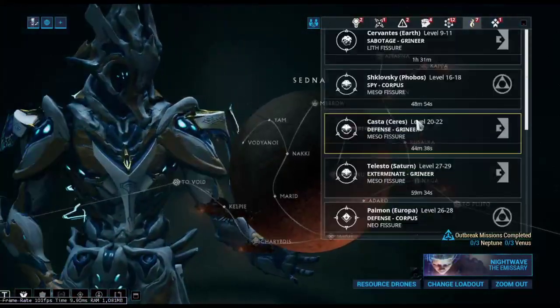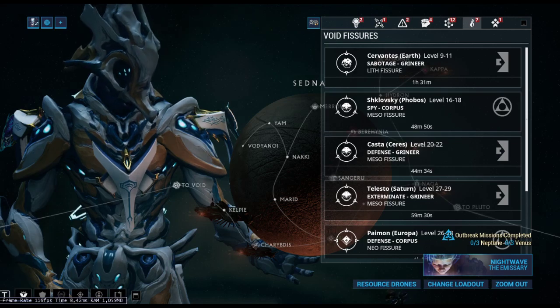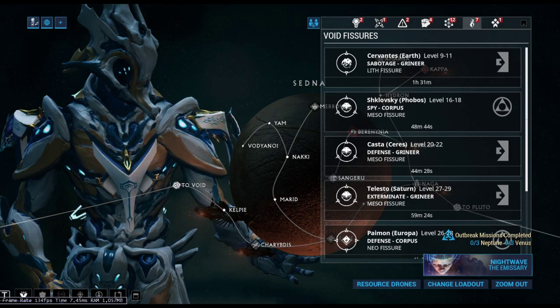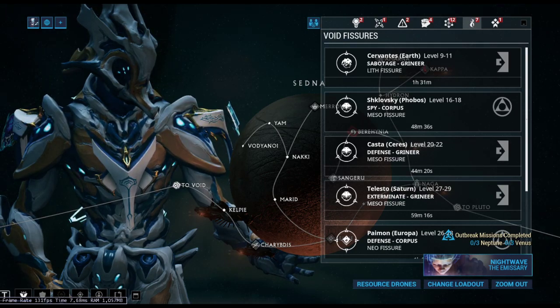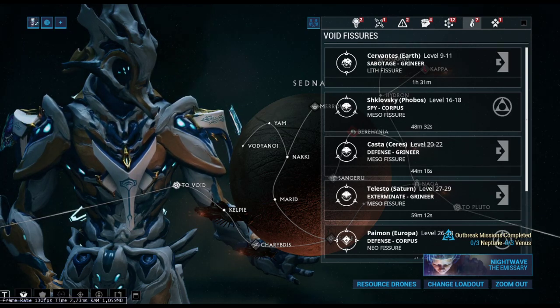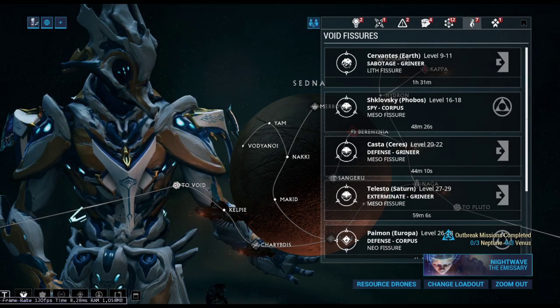Even if you don't have the key, just go run on whatever version it is — Meso, Axi, whatever. Do your research on what keys you need. You can check the Warframe Wikia for that. I don't want to show my screen because the last few times I did it while recording it messed up Warframe. So go to the Warframe Wikia, and I'll leave the link in the description so you don't have to type anything. Go to Warframes on the Wikia page, go to Atlas — he'll be the second one up there — and hopefully his prime information is up there.